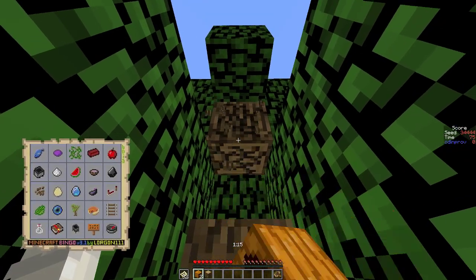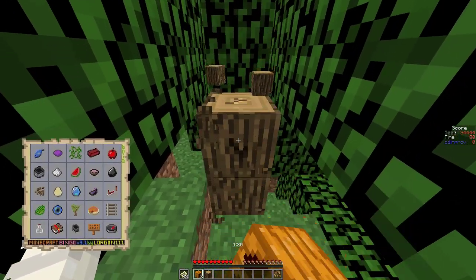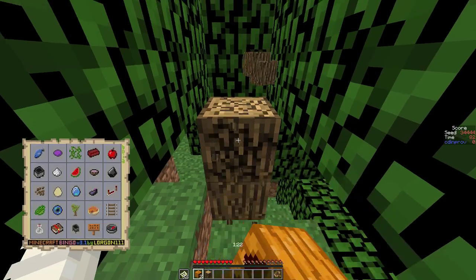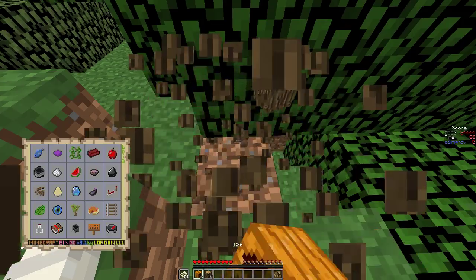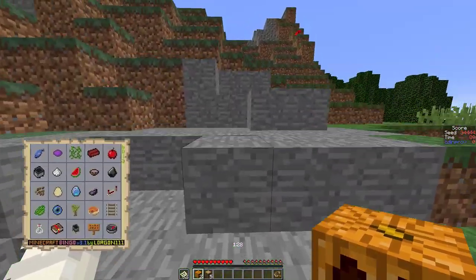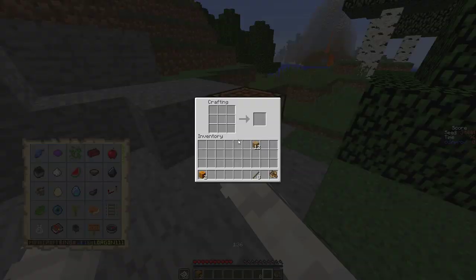We'll pick up some mushrooms because there were both red and brown ones there, which is awesome. We need extra wood for a sign. It would be fantastic if an apple decided to drop, but I don't expect it will. So let's go ahead and make our crafting bench, a couple of sticks. We already have a boat — it's boats week!